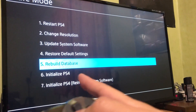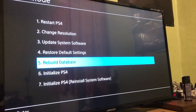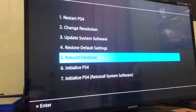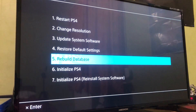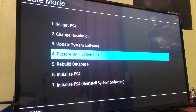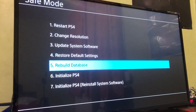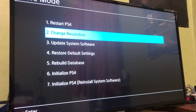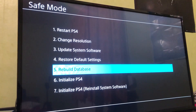Navigate to Rebuild Database. What Rebuild Database does is delete all corrupted data on your PS4. Don't worry — it won't delete everything, it's just looking for errors or corrupted things that may cause crashing on games or applications. I actually had this problem with Apex Legends — my application kept crashing and I went to Safe Mode, selected Rebuild Database, and it fixed it.